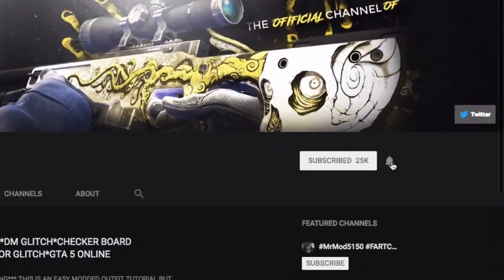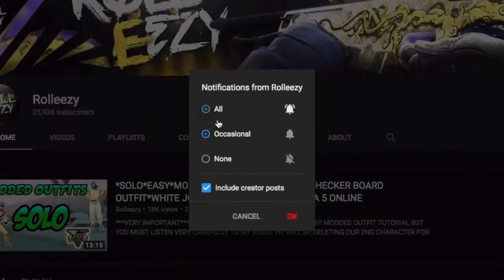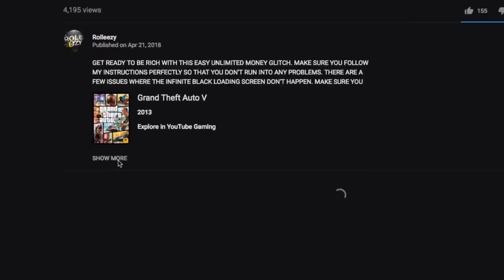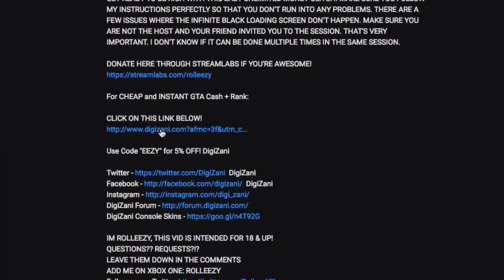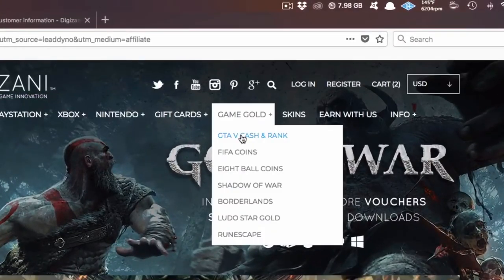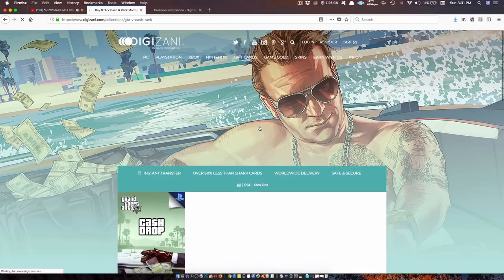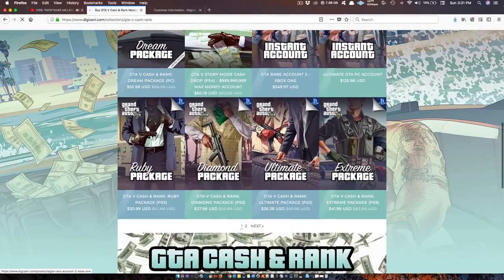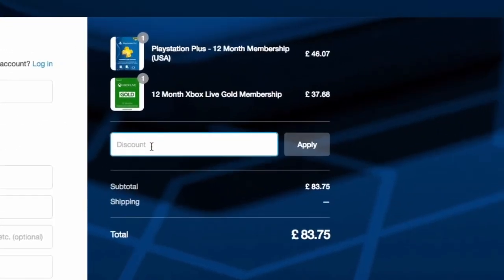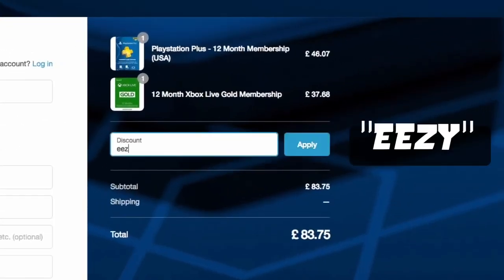If you're brand new to the channel, don't forget to subscribe and turn on post notifications so you don't miss any of my latest videos. If you're also interested in GTA 5 online modded accounts, go ahead and go to my latest upload and click on the link in the description. This will lead you to the website Digizani — the most trusted site to purchase cash and rank services on all platforms for GTA 5 online at reasonable prices. Don't forget, once you're done shopping, add the discount code EEZY to save some money at checkout.